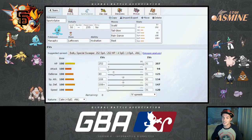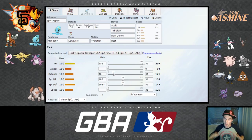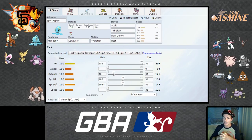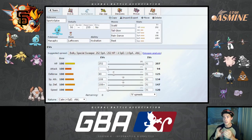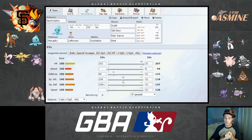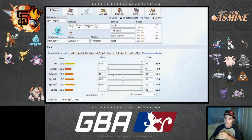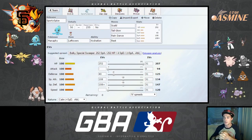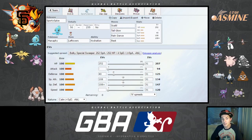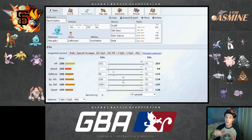Sporty Spice is running 252 HP, 40 Defense, 108 Special Attack, 108 Special Defense, Calm nature with Leftovers. Manaphy is my Greninja switch-in. The defense investment allows me to survive a three-hit KO — making it a four-hit KO — from both a max Attack Adamant physical Greninja and a max Special Attack Modest special Greninja running Life Orb. If it's not running Life Orb, I'll notice immediately and figure out the correct counter-play.